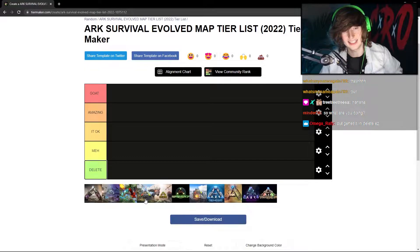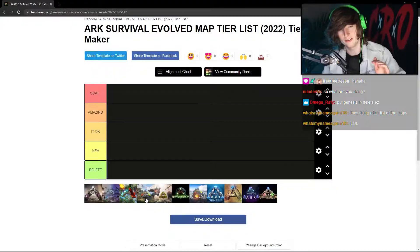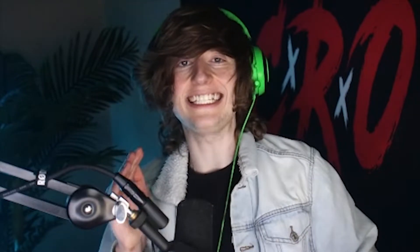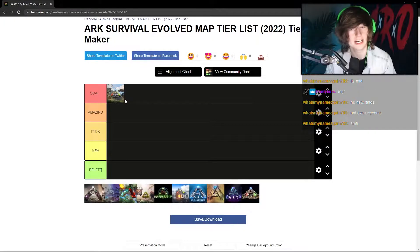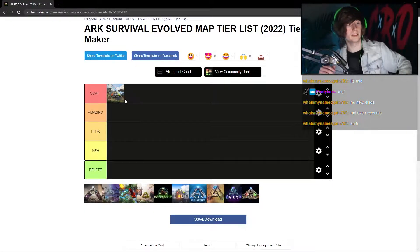We're gonna start off with the first map in the game, Vanilla Island. This one's gonna be hard to change my mind — I think this is probably the best map in the game. The only thing making me think about putting it in amazing is the dinosaur levels, which are trash on the island. But it has the nicest progression in the game: the caves, the bosses, the difficulty, the tech cave, the ascension, the overseer. It's the greatest.